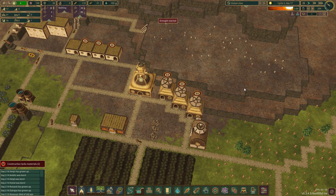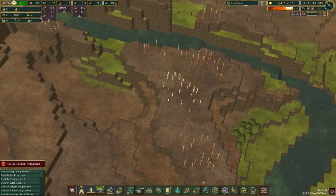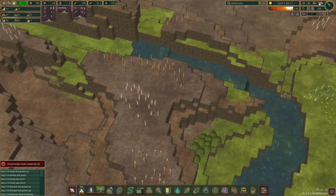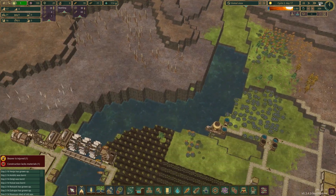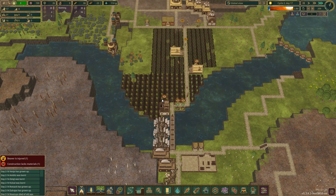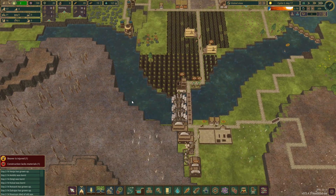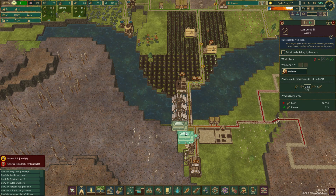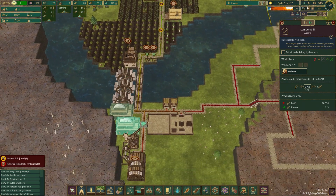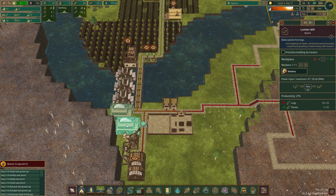It is day 16 and the drought has started. Going into fast forward — we have a sufficient amount of water for now. There is an injured beaver again. We should pause some buildings because although they are currently working at 94% efficiency, as soon as wind flow decreases we won't have enough power.